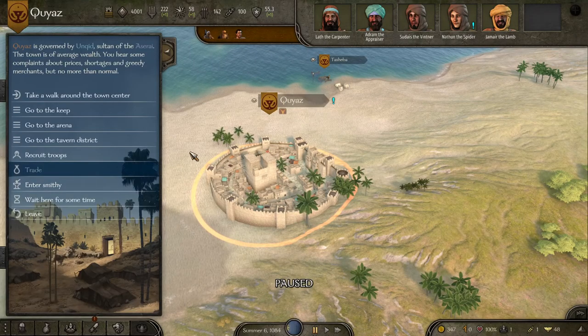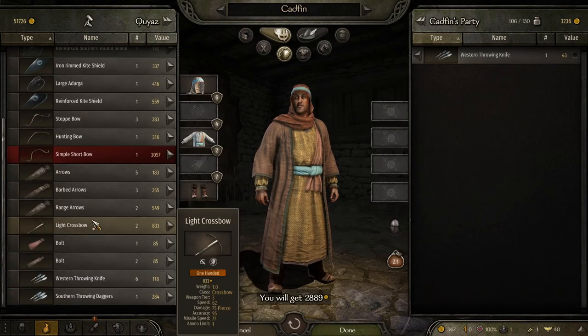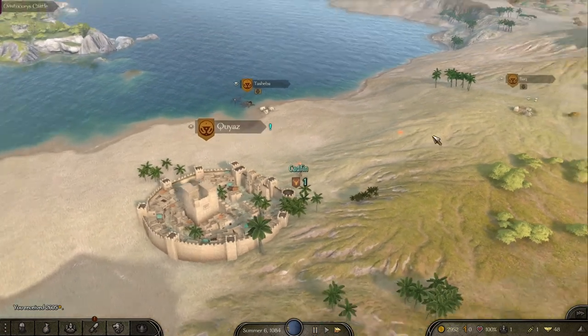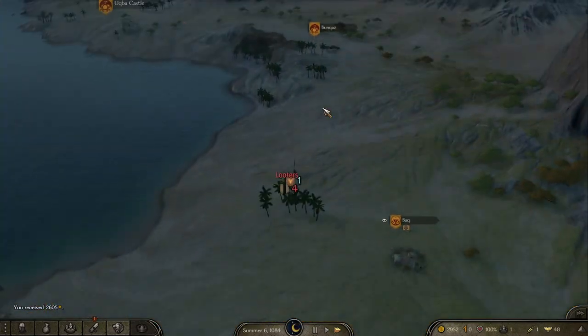Getting fine steel would normally be hard, but these Southern throwing daggers are actually going to give us the opportunity to get it really easily. We're going to move to the next town because this town only has one pair of Southern throwing daggers.